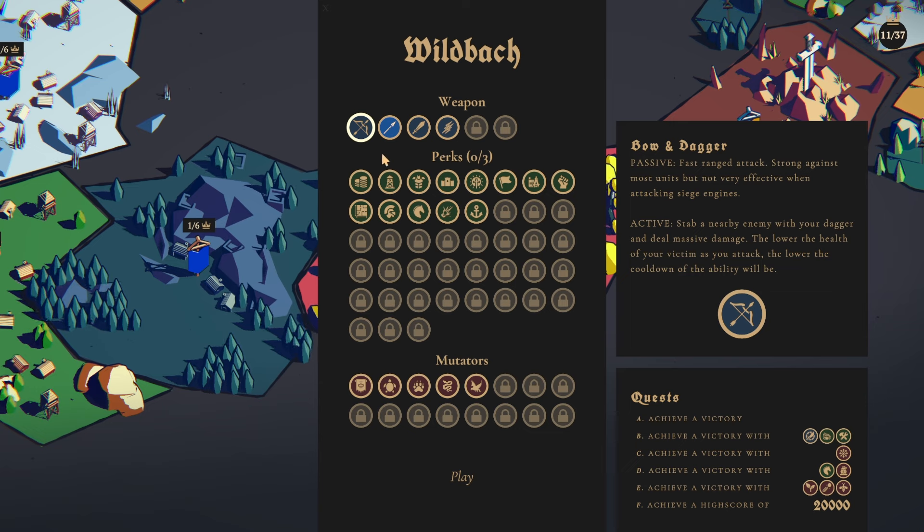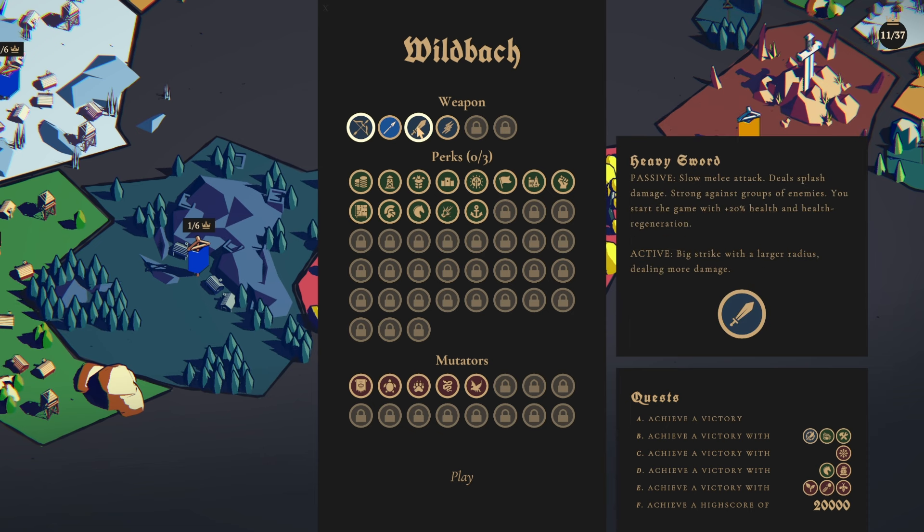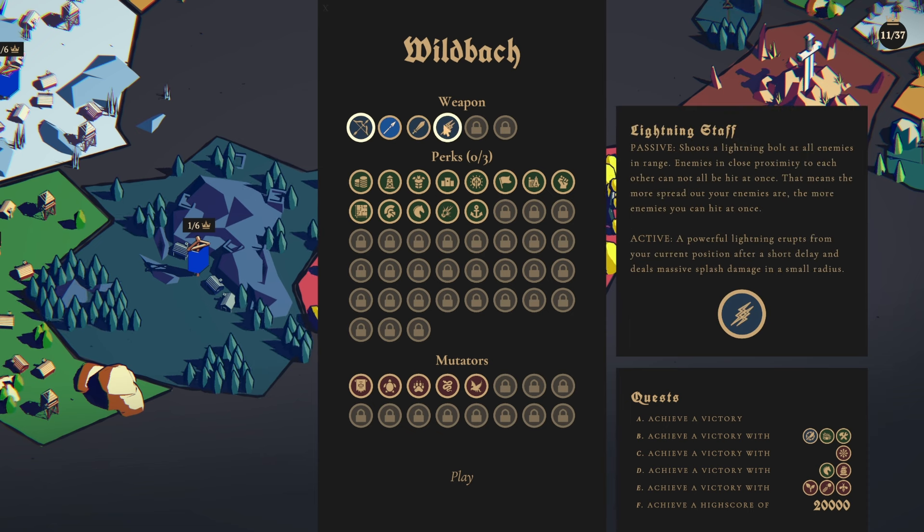What do you want to take into battle here? The bow and dagger I like because we get anti-air. Light Spear's not bad. Heavy sword's okay. Lightning Staff — it shoots a lightning bolt at all enemies in range. Enemies in close proximity to each other cannot all be hit at once, meaning the more spread out your enemies are, the more enemies you can hit at once. And your active ability: powerful lightning erupts from your current position after a short delay and deals massive splash damage in a small radius. I'm going to try this again — it doesn't sound that bad.